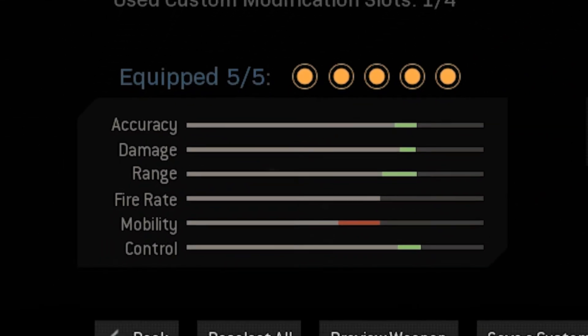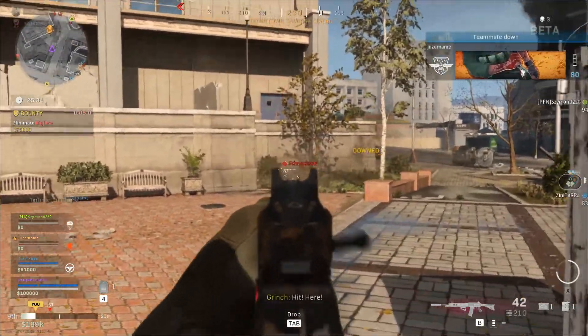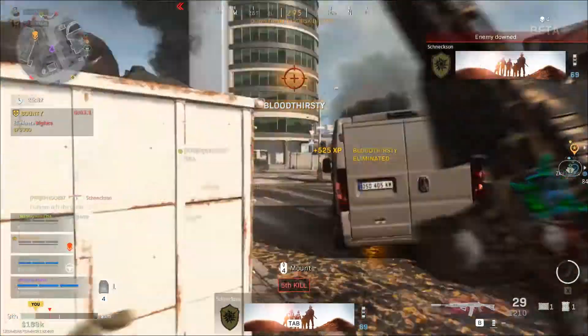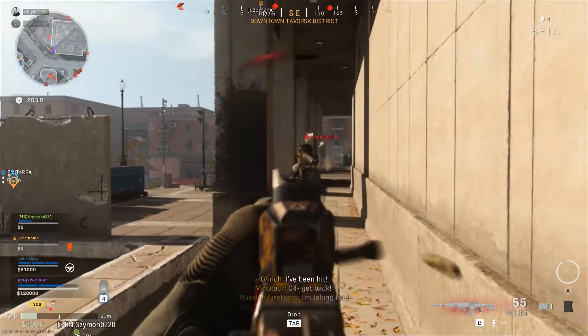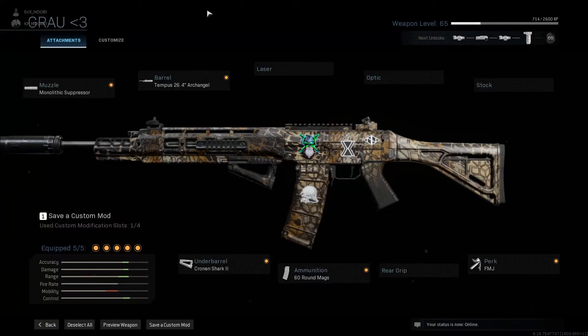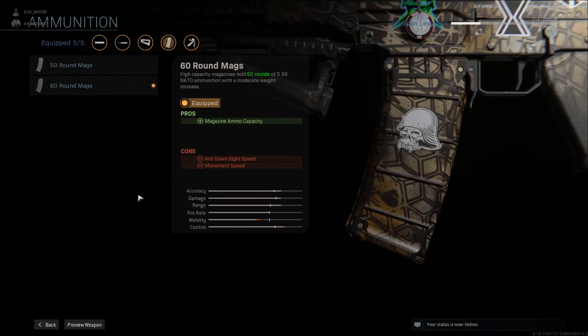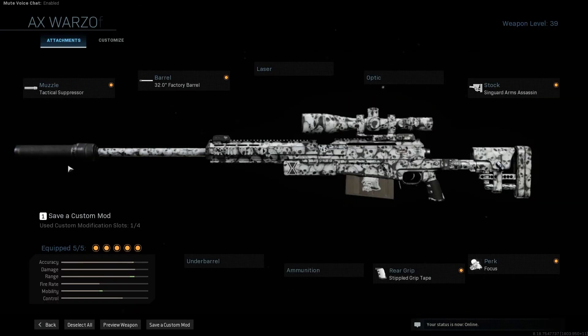I made it for better accuracy, damage and range. The mobility of this weapon is low, but it doesn't matter. It has very good recoil control, even for long range. This is how the build looks like. And of course my secondary weapon here is AX-50.